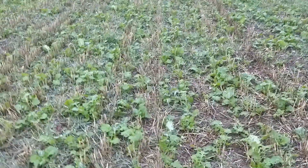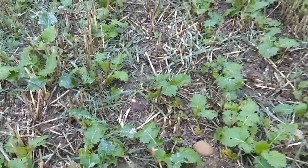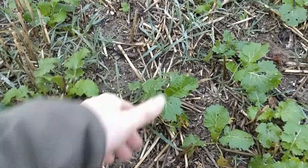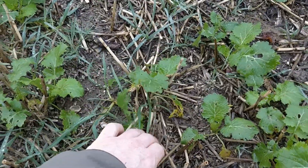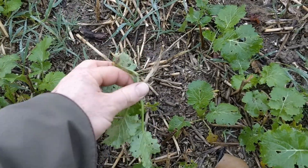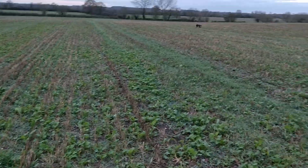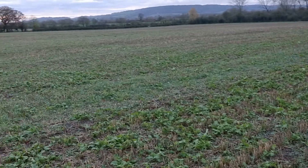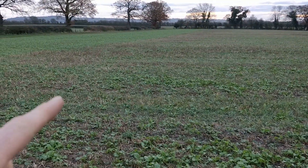So here you can see the turnips — not very big. We are talking about probably four inches for the average one. No bulb on them at all yet. Establishment is quite good and it's quite even over the field. The headlands are a bit thick.